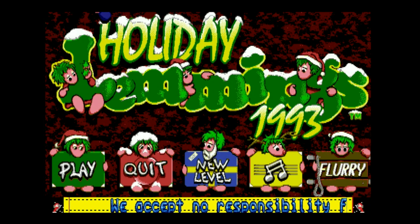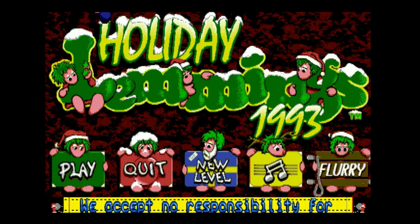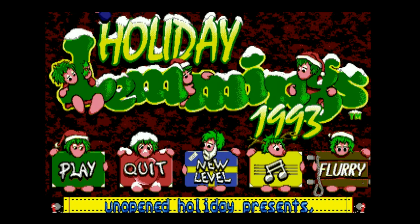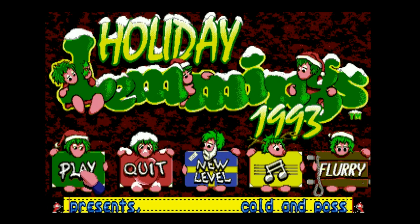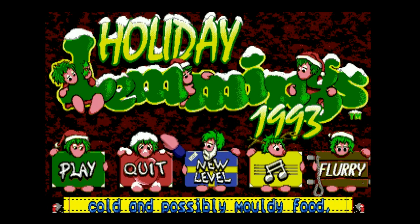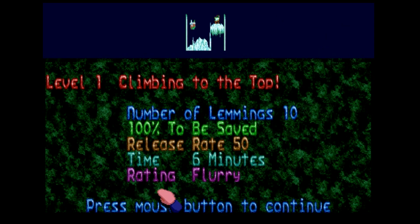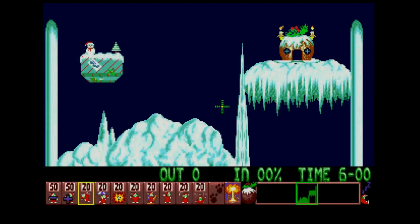Ho ho ho and welcome to another Christmas energy, back again with some Christmas games for this year. Here we are with Holiday Lemmings 1993 on the Commodore Amiga. This was a full game release after two demo holiday-themed Christmas style versions of the game — I believe we had '91 and '92 — there were a couple of levels on each which were Christmassy themed, obviously following the success of Lemmings on the Amiga by Psygnosis and DMA.